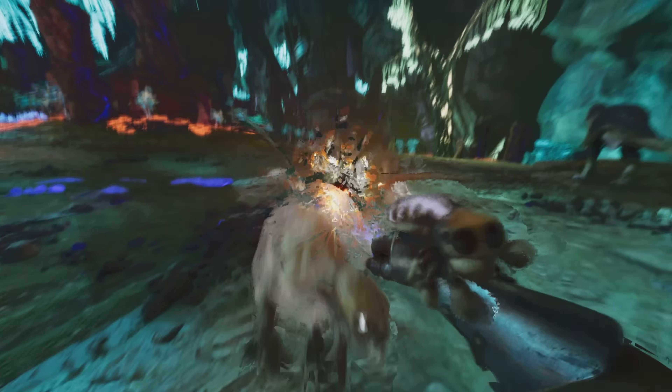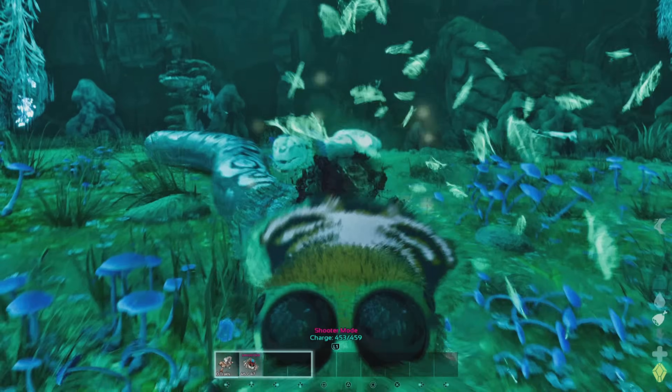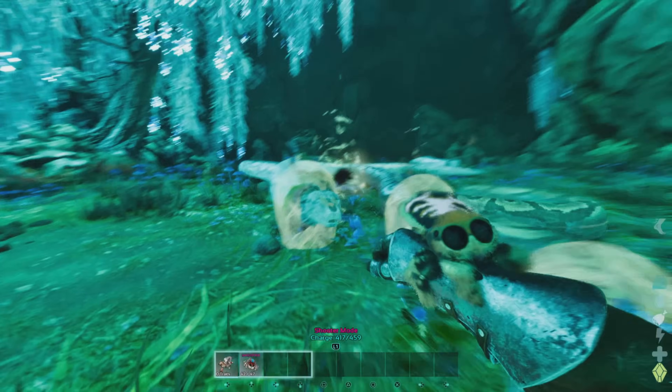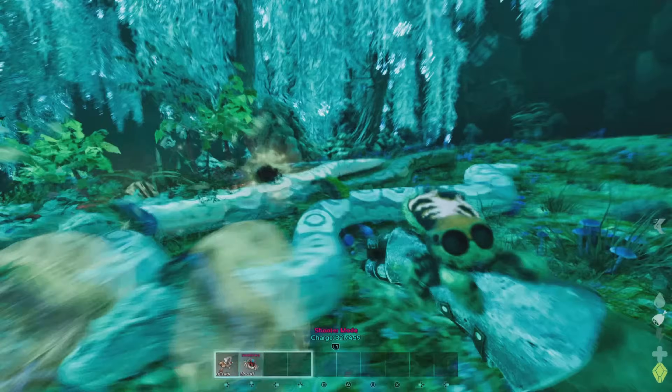It also has the ability to shoot webs, which will slow things down, and you can have charged webs too, so it's really dope and it's got so many abilities. This is probably the best shoulder pet on Aberration — you can get around super quickly by swinging around, which is pretty awesome.